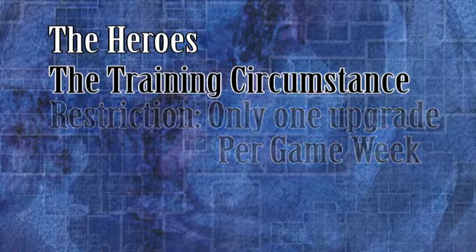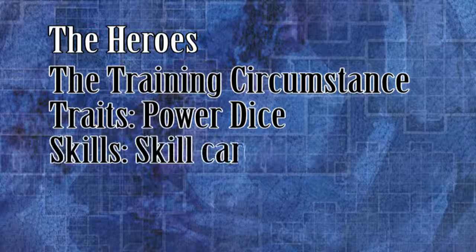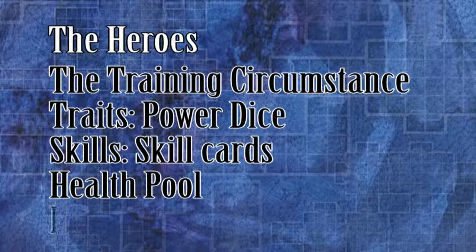Here are the things that can be upgraded: Traits, which are your power dice. Skills, which are your skill cards. Health pool, which increases the maximum number of wounds you can have. And fatigue pool, which increases the maximum number of fatigue you can have.